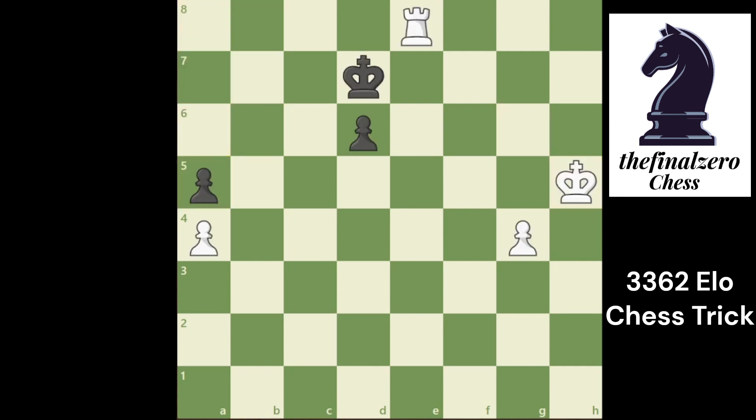So why is King g5 the best move? After black plays King f7, white takes the opposition. It is all about opposition. We will also see King e7, but let's see this variation first. After he plays King e7...